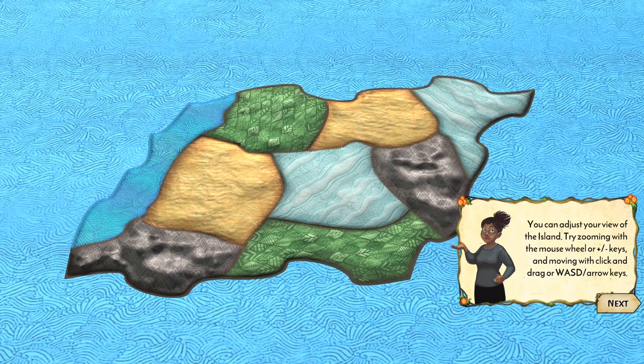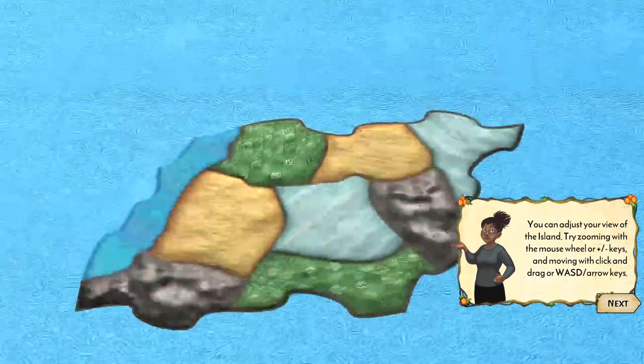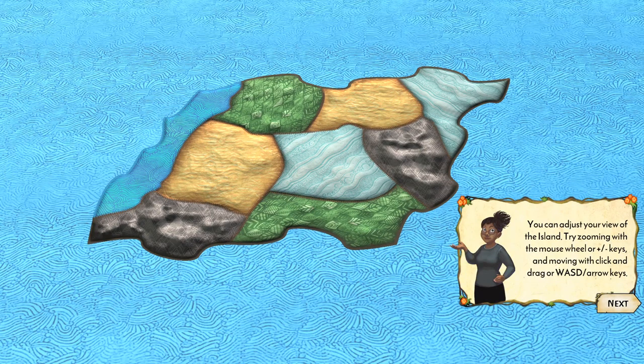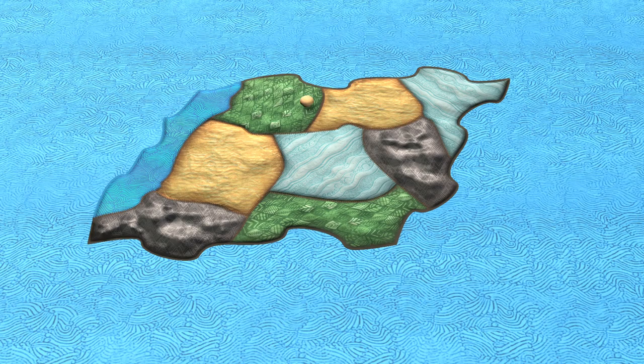You can adjust your view of the island by zooming with the mouse wheel and moving with clicking or dragging. Dragging is much better. That's the island board — now let's look at the pieces that populate the board.